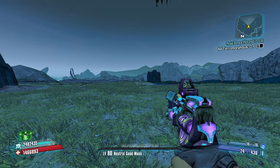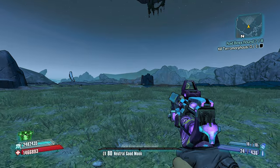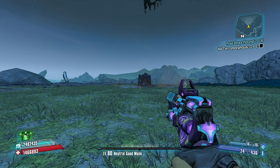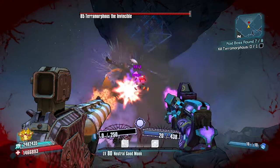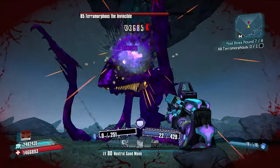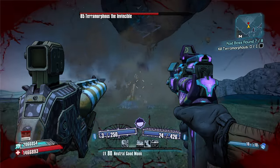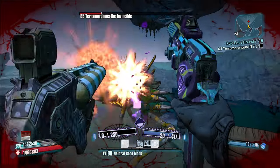Let's do it. Now, the healing from the Grog does apply even if it's in my main hand. Let's make sure my back's against this. Land crits, money shot crits. Terra's gonna go down pretty quick here — we haven't gotten that many money shot chains.